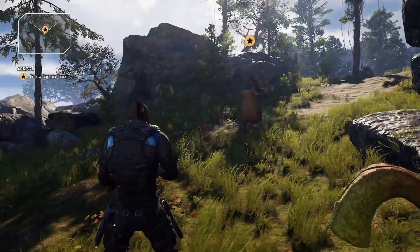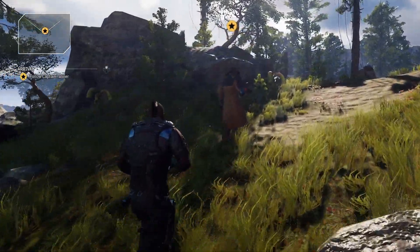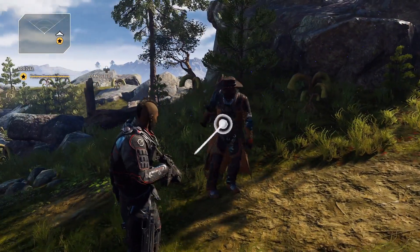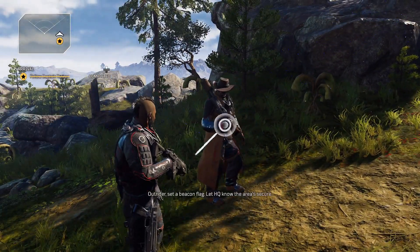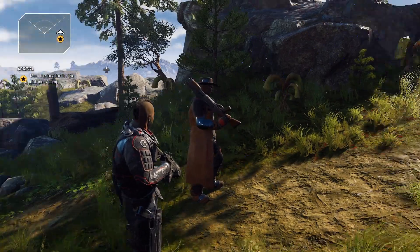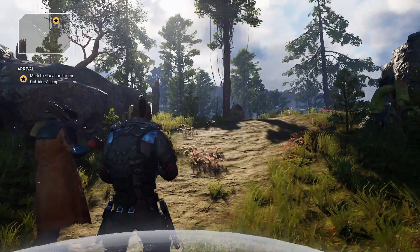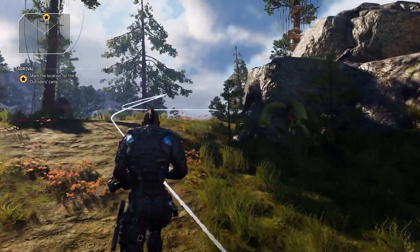I got kind of distracted by that plant there. We're on a wild new adventure so who knows what kind of plants and animals we're going to see up ahead. If you're ever not sure exactly where to go, you can press up on the D-pad and you'll get a little white objective path that you can follow to see where you need to head.